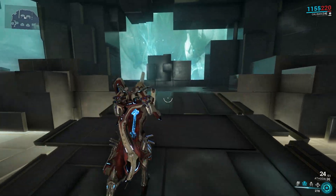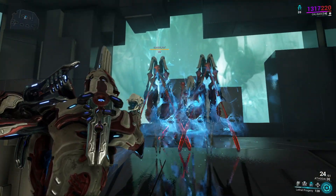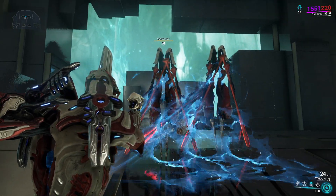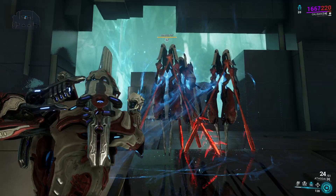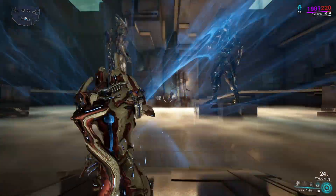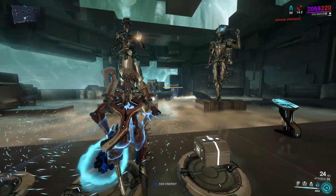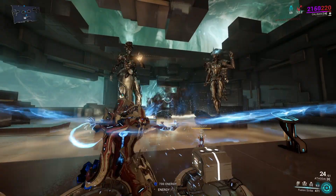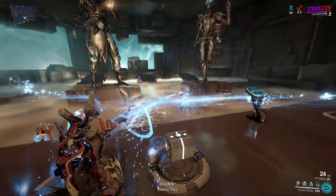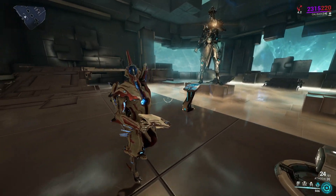Lethal Progeny calls on Caliban's sentient aspect to summon up to three Conculysts to fight by his side and repair his shields. Fusion Strike converges three streams of raw energy upon a single point, causing a massive reactive blast whose fallout strips armor and shields from all enemies that touch it. Don't miss Caliban's noble and agile animations, featuring the first male-presenting Warframe with a floating animation.